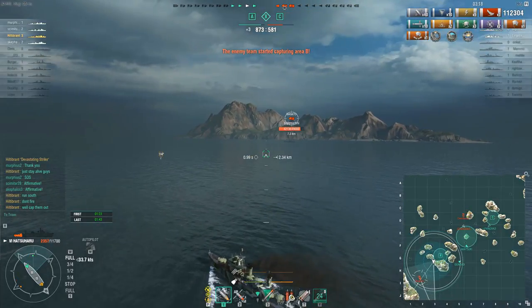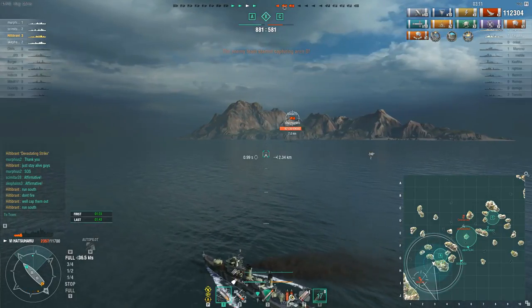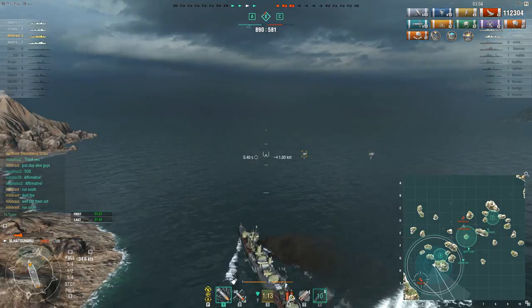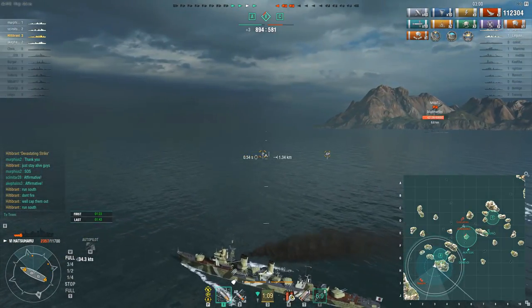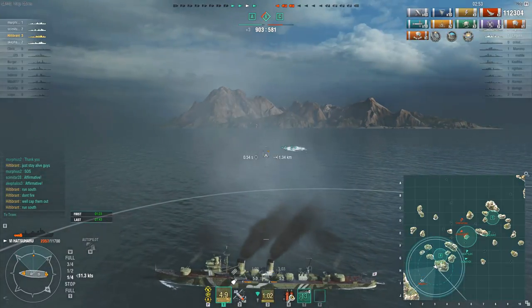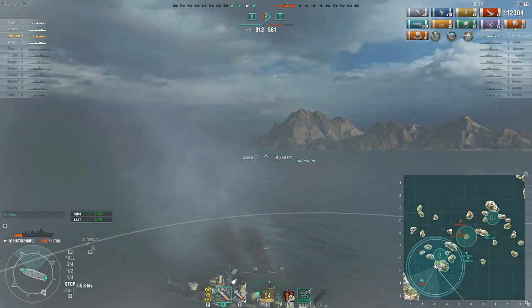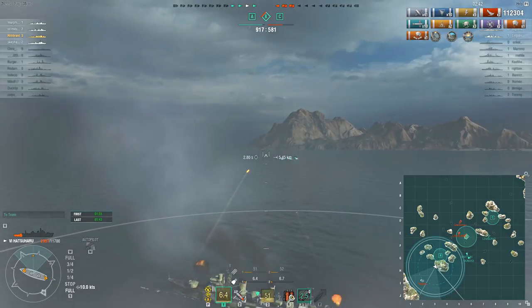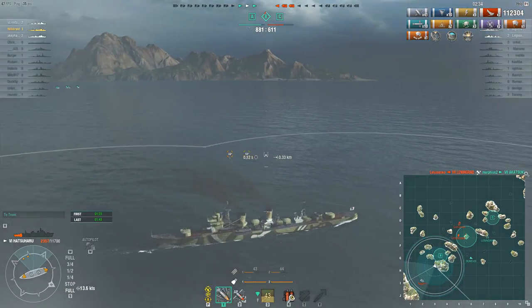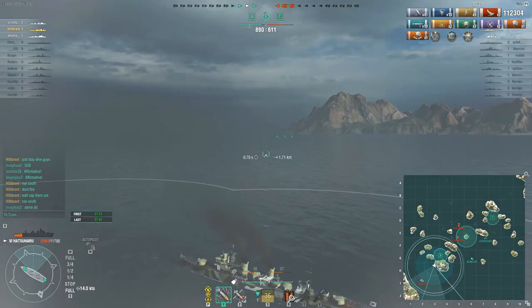The Nagato was paying a little more attention than the Kongo. With all three cap points, they just have to not die and they can win when it gets to a thousand. The biggest threat of the enemy ships left alive is probably the Leningrad. Hildebrandt is counseling his allies to just stay alive — they have the points advantage. If they can knock out the Nagato that will bring victory even closer, so he's trying to get into position to drop torps, but his concealment at around 6.6km isn't great.